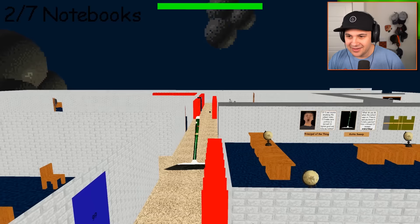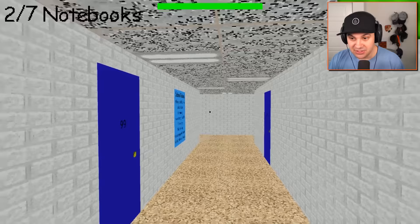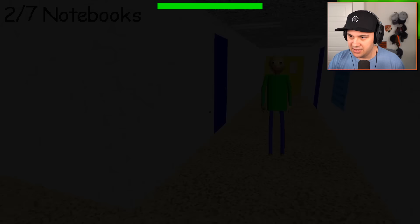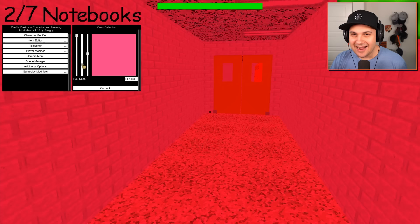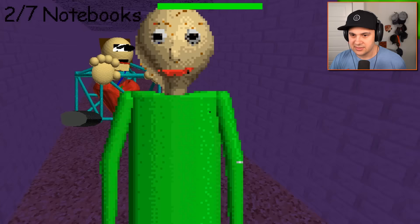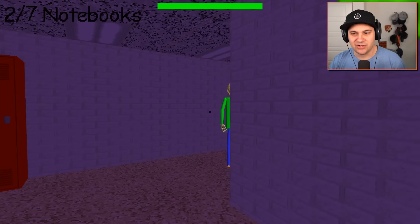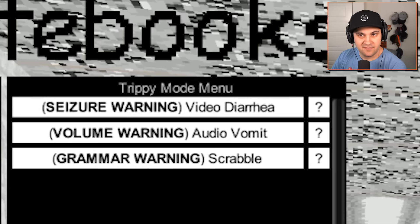There are a few other things I want to check out. Stormy night — check that out. It actually makes the school significantly darker, and then you get lightning! That would be fun to just play the game like this — a brand new mode. And then Slender Tutor — is it Slender Man? No, it's just Baldi but slender. Every time I turn around, he gets closer. That's creepy. I've returned the school back to normal.